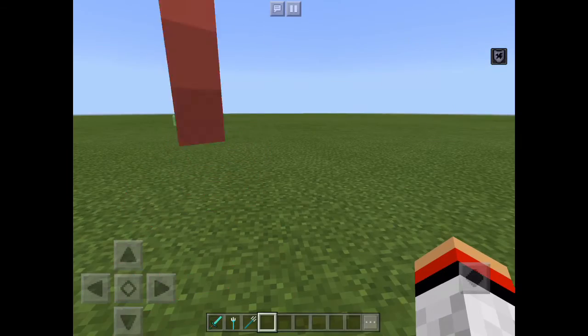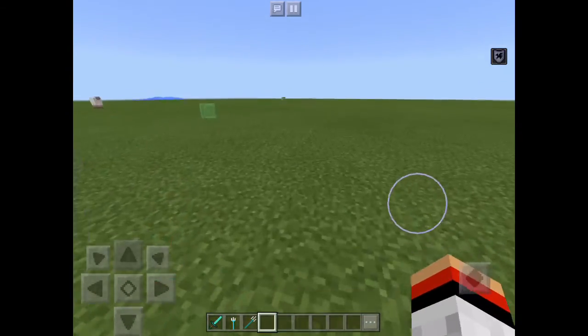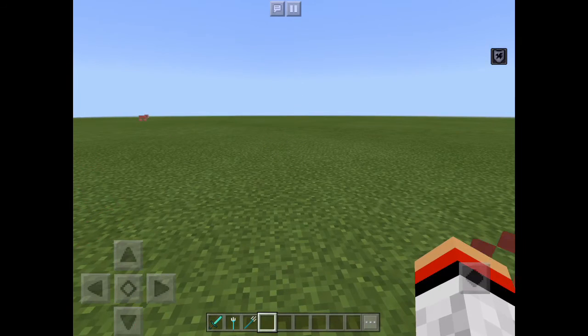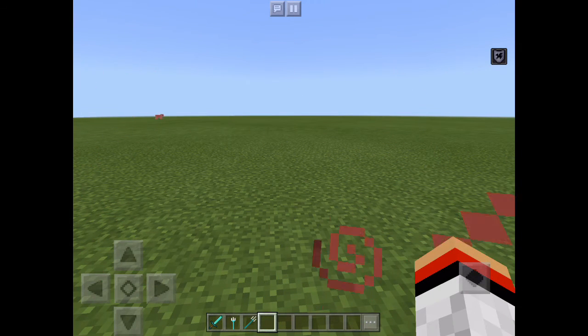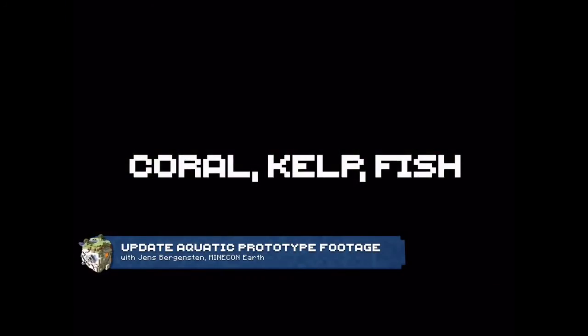Now I'll be showing you some clips of some of the other stuff we'll be getting in the Aquatic Update. One of the other things is instead of items just sinking when you throw them in water, they will now be floating. We will also be getting air bubbles - I think that's what they call them - and shipwrecks.